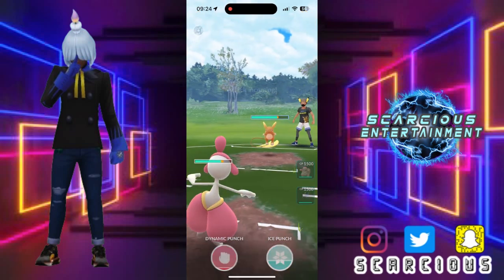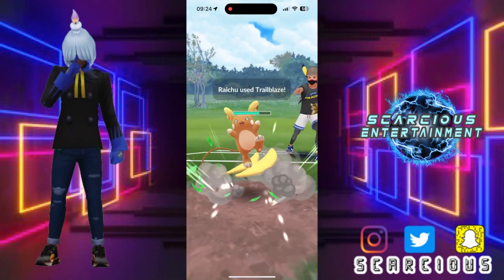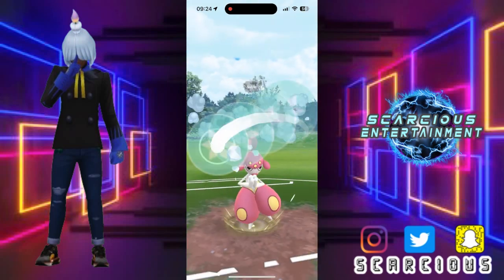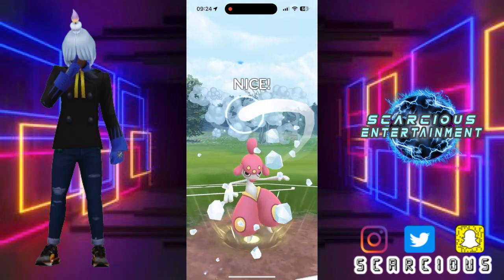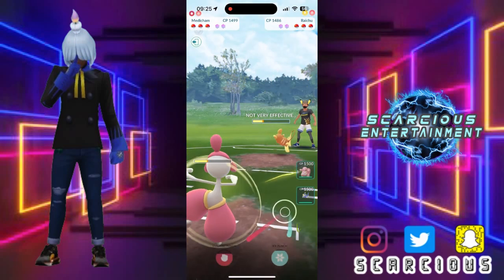Let's see what the vibe is here — we're gonna allow them to throw their charge move first. What's it gonna be? Trailblazer! Okay, that's absolutely fine — they boosted their attack. Offloading that Ice Punch. Okay, they let that go.